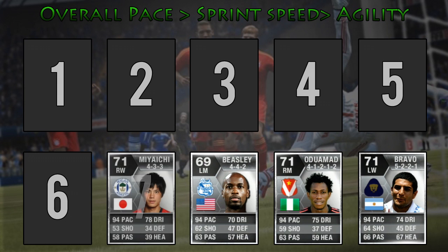Moving into the 7th spot is Ryan Miachi. Not only does Miachi have the speed dribbler trait like every other player in the top 10, he also has the flare trait. Miachi has 93 acceleration, 94 sprint speed and a massive 93 agility. Great player — I've actually used him quite a lot myself and I recommend him highly.